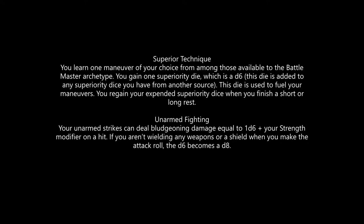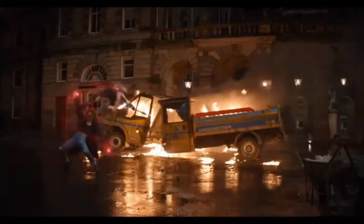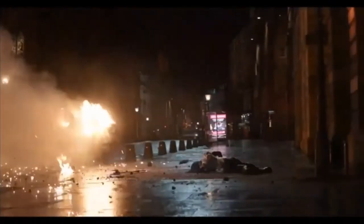Superior Technique can work — there are some options, especially with the out-of-combat maneuvers available to Battlemasters, that would help boost some skill checks. But I'm going with Unarmed Fighting. I know, we're building Wanda Maximoff and we're a level 1 Fighter using our bare hands to bash people — that's definitely not Scarlet Witch... except it turns out that part of Wanda's Avengers Compound training with Black Widow was learning hand-to-hand combat, which is how she's able to go toe-to-toe with Proxima Midnight during the Vision attack. The key difference is that Wanda uses balls of magical energy as sort of psionic-powered brass knuckles during her fights.